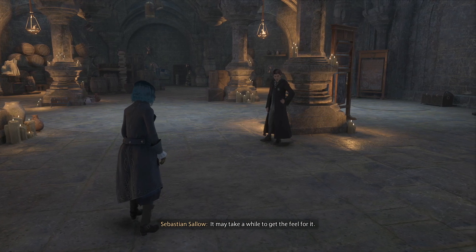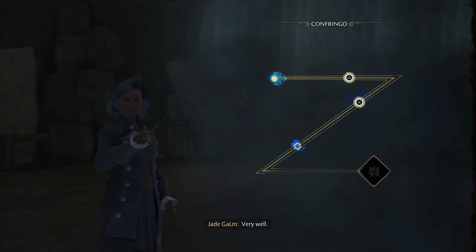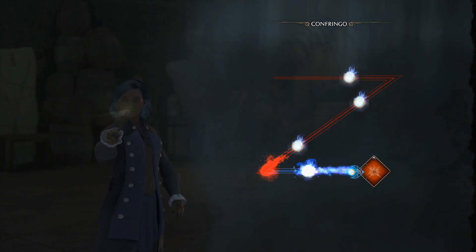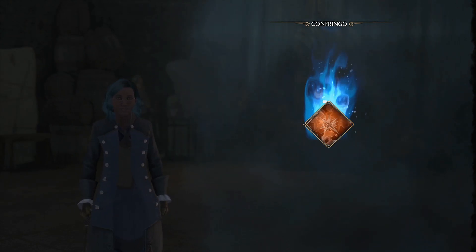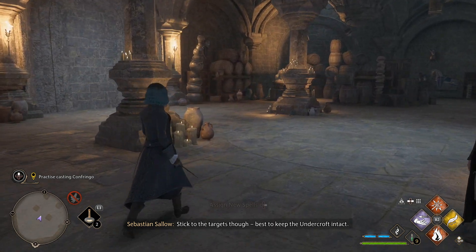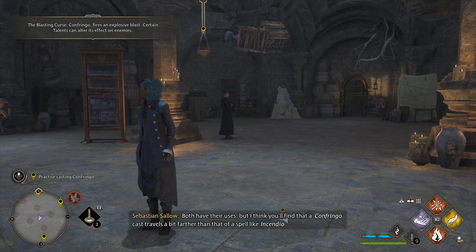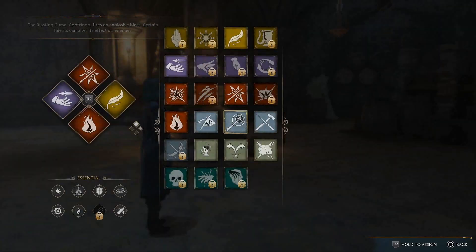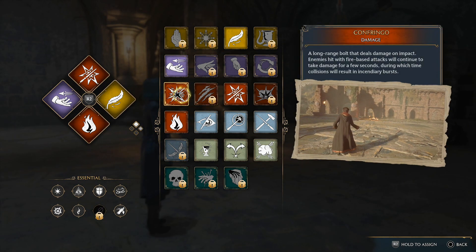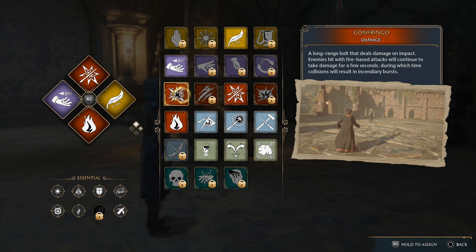It sounds like a dangerous spell. You sound like Ominis - he frowns upon using forbidden spells, although he did enjoy learning this one. A spell like Confringo is only truly dangerous in untrained hands. Such spells should be properly taught, not banned. I'm admittedly partial to more fiery forms of magic, but you should learn it - I can teach it to you safely here. I'd rather - it may take a while to get the feel for it. Mimic my wand movement. The incantation is Confringo. Make a Z in the air.